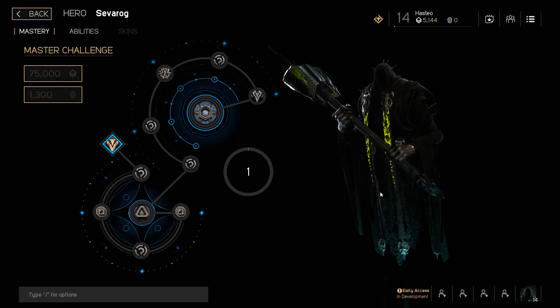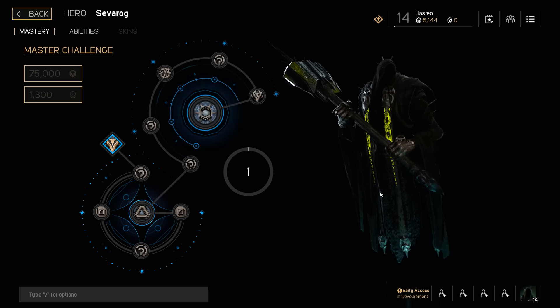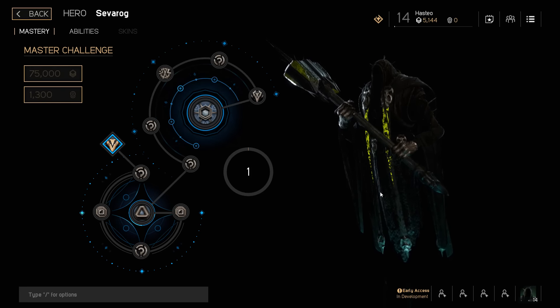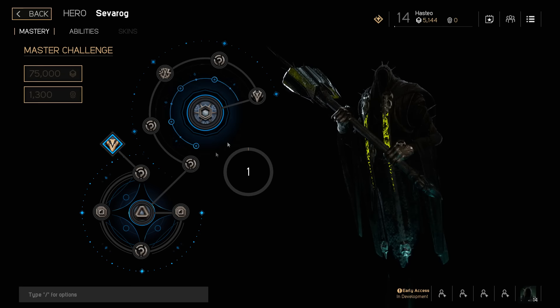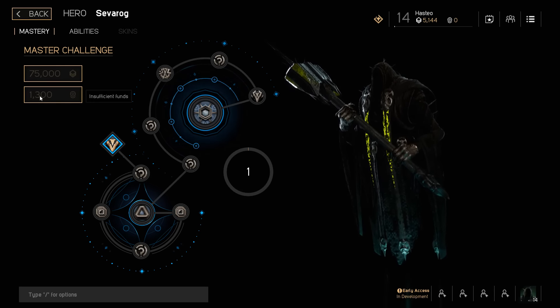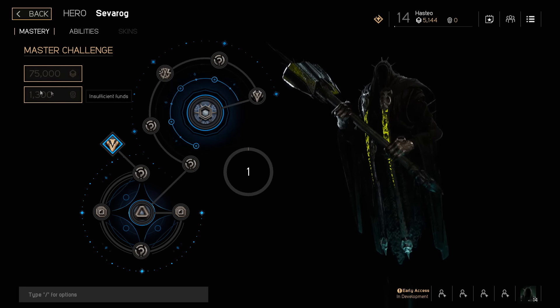Some people are confused about how to upgrade — if you bought it on PlayStation, going back to the PlayStation Store won't work. I'll do a quick video on that so you guys have a clear view on how to upgrade your Founders Pack. Anyway, you can get the Master Challenge with 75,000 reputation or you can buy it with 1,300 coins.